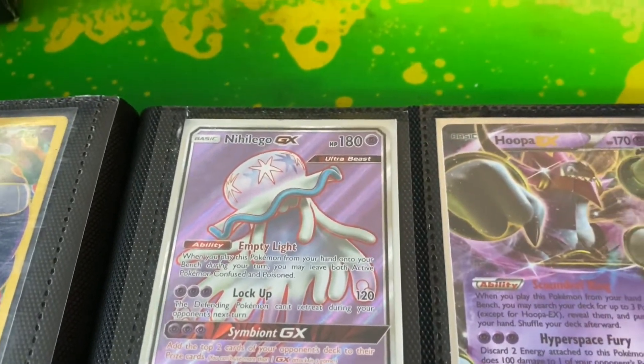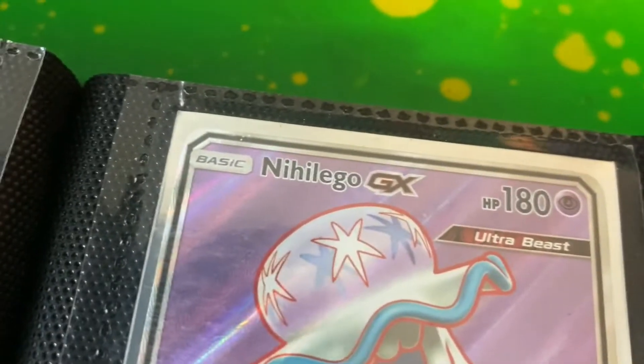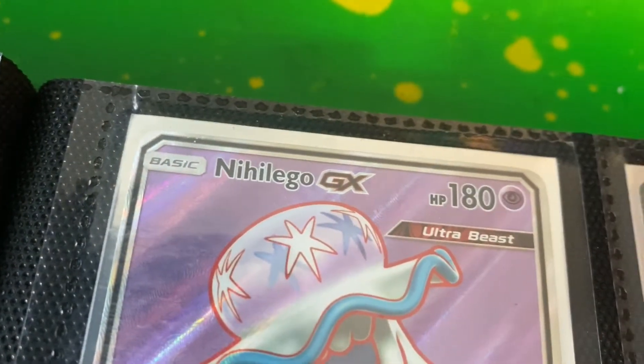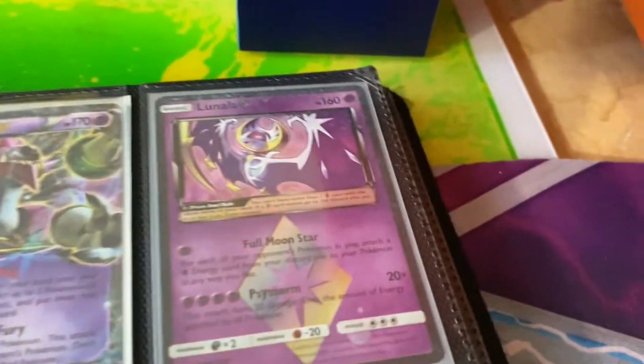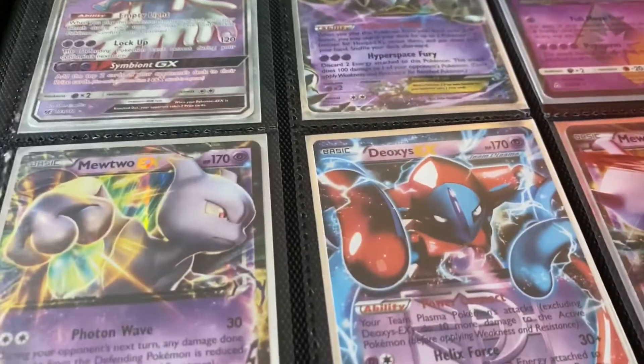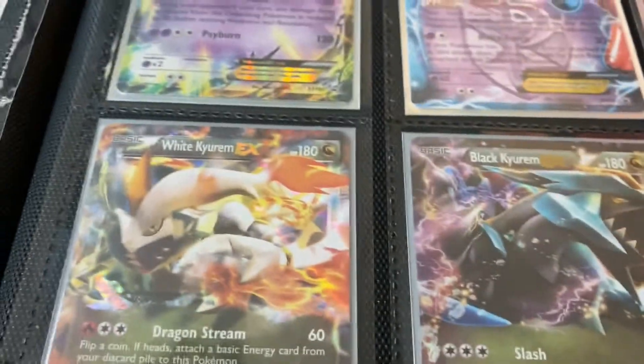I don't even know how to say that — do you guys know how to say that? Nihilego GX Full Art, Hoopa EX, Lunala G Prism Card, Mewtwo EX, Deoxys EX, another Mewtwo EX, White Kyurem, and Black Kyurem in the same spot — that's pretty nice.